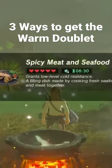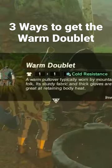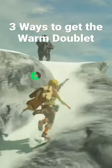Once we have the spicy meat and seafood fry, just talk to him again and tell him you made something. He is going to hand over the warm doublet. Now there are two other ways to obtain the warm doublet.